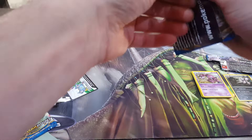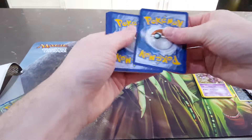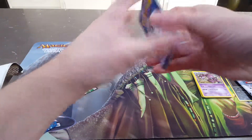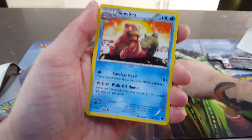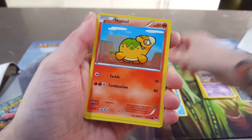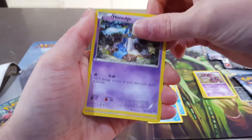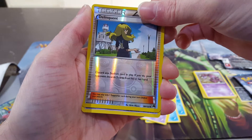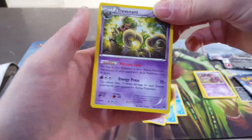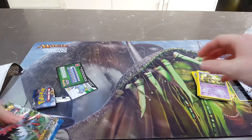We'll go for the next Luxury Ball pack. We've got a Swanna, a Stantler, a Slowbro, a Numel, a Shinx, a Ducklett, a Klang, a Honedge, a Skrelp, a Reverse Delinquent, and a Normal Rare Trevenant. No EXes as of yet, but we still have one more pack left — that's the Scizor pack we need.